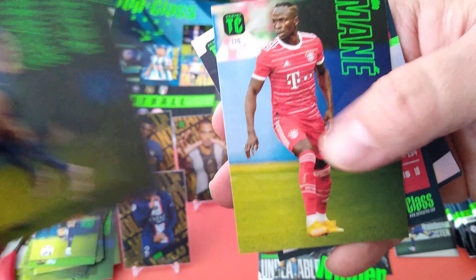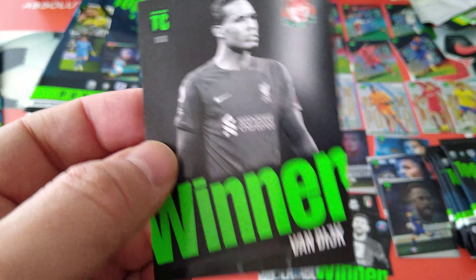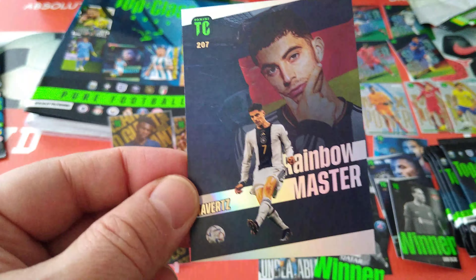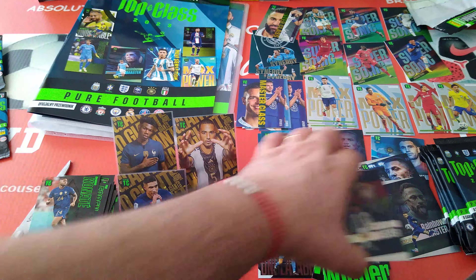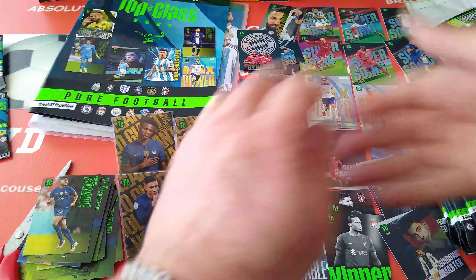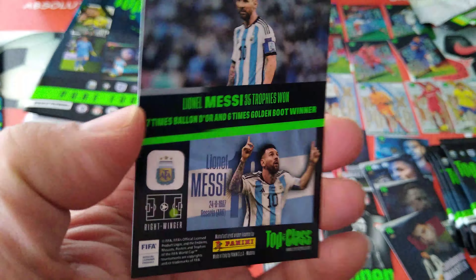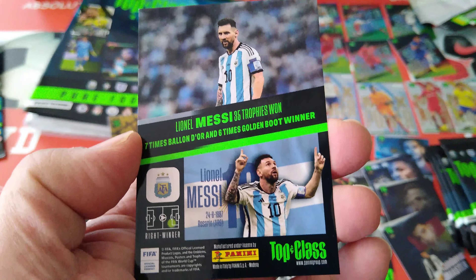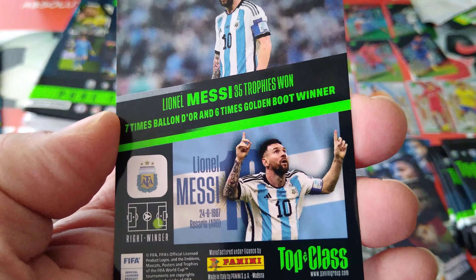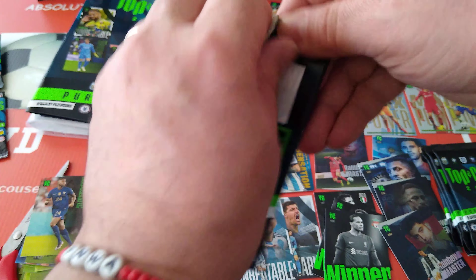Konaté for France, Phil Foden, Diaz, Mane, Van Dijk - Winner! Woo, what a card - brilliant! Van Dijk - yes - Rainbow Master! Then Havertz Germany - look at that, really nice. Winner in here. Synergy Bayern Munich - Müller and Gnabry. And Unbeatable Messi - boom! Woo - hot hands! We pulled Unbeatable Messi! Look at this card. Shame it wasn't a parallel coloured one. The GOAT - 35 trophies, won 7 times Ballon d'Or and 6 times Golden Boot Winner.